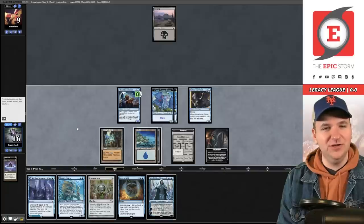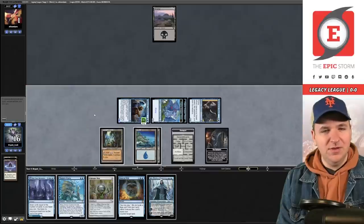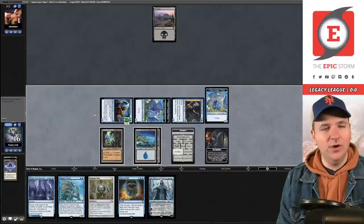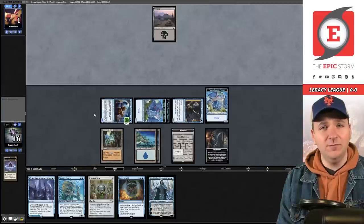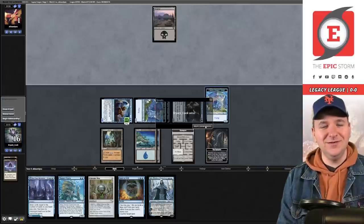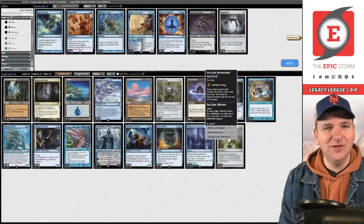We're definitely not showing them Jace. This actually only puts them to one — maybe going to one is a benefit because they might give us more info. And we win. We're just an aggro deck, no big deal! I think they're on Reanimator. I'm going to bring in Faerie Macabre, Force of Negation, and Fluster Storm.